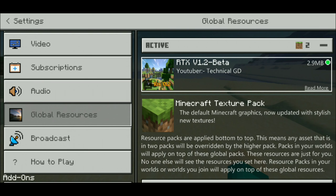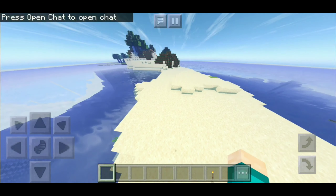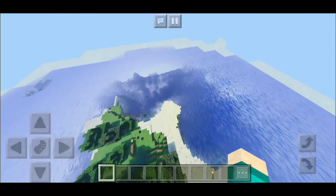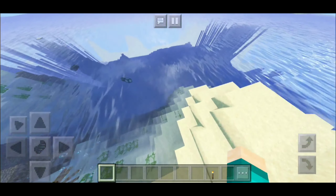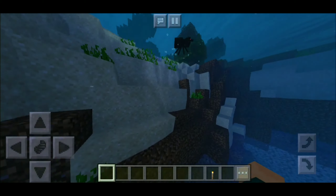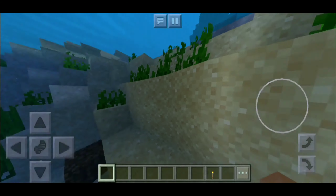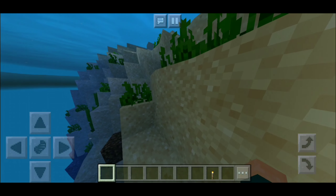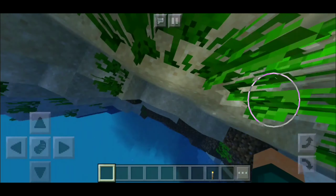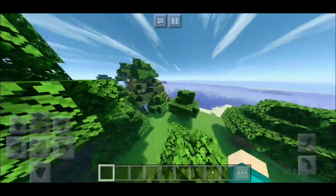If we place down a torch, as you can tell, it lights the whole place up — it is super smooth. The shadows on the blocks are super realistic and detailed. Now I'm just going to show you guys how things look like during the sunset. This is how the sunset looks like — it looks super amazing, although there are some clouds blocking the sun. It is still a very beautiful shader with beautiful water, a beautiful sky, and just beautiful everything. That is pretty much it for the number four spot.